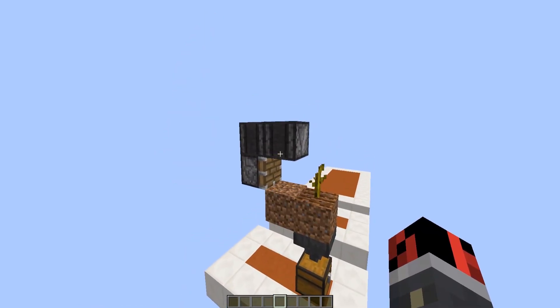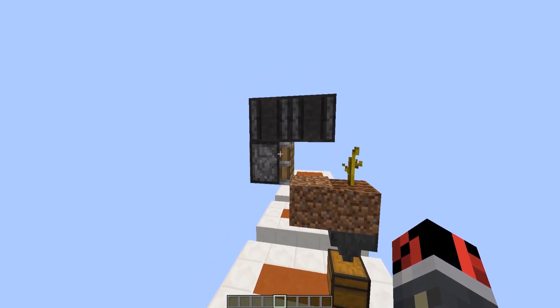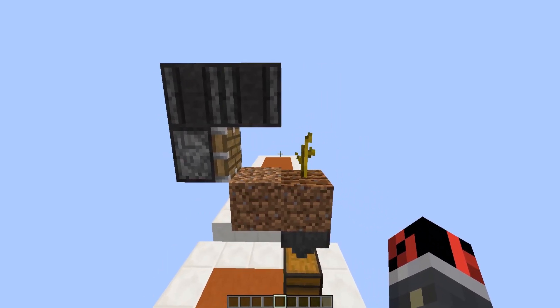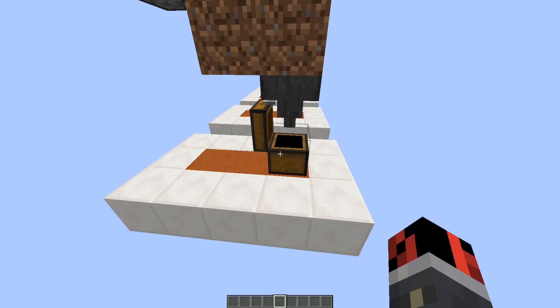It involves the new observer block which was added in Minecraft 1.11 snapshots, which will detect block updates and will power this piston that will push down the pumpkin or melon, and of course everything will then be collected by this chest.